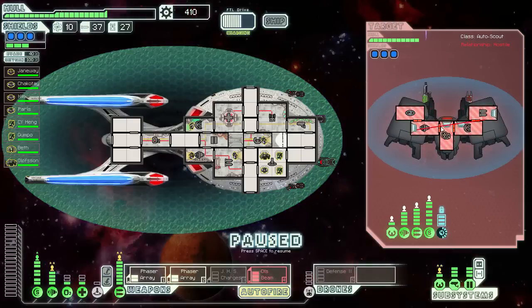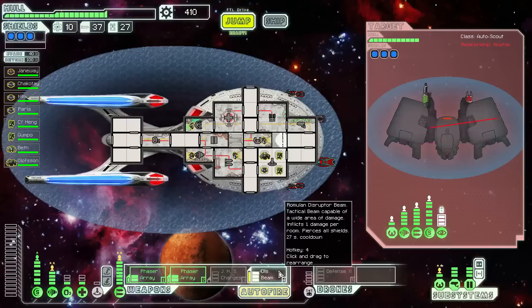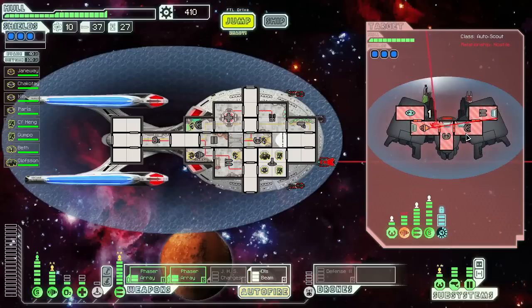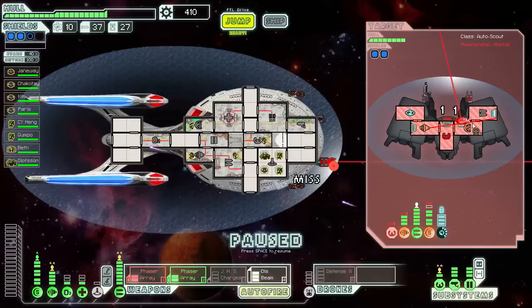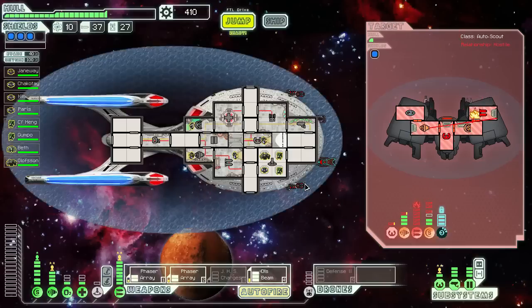So he's got level 3 shields again. I guess I don't really care about the cloak too much. Gotta wait for that disruptor — we can't pierce these shields. I'm definitely thinking about level 4 shields for myself. That would be nice. Level 3 cloak, actually. I like being able to see the power usage. Shields down, so now we go — zap, zap. And now he's dead, naturally. That Romulan Disruptor Beam, man.